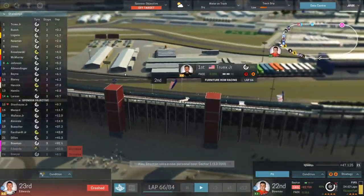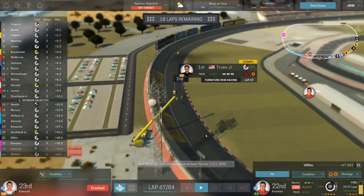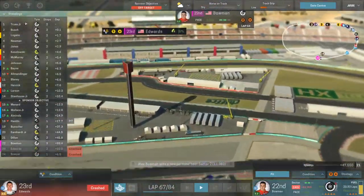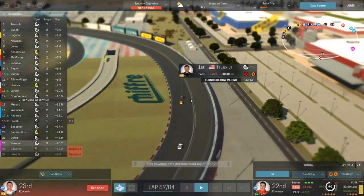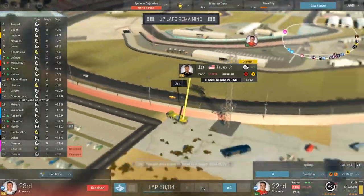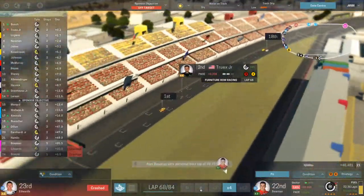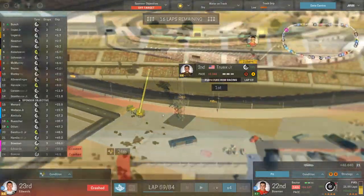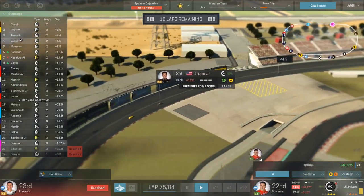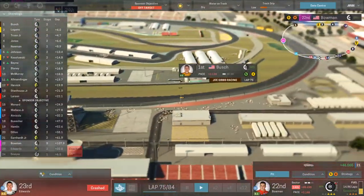Lap 66, less than 20 laps to go. Kyle Busch is putting pressure forward. Bowman is all by himself — very unfortunate. Kyle goes to the outside looking for the lead — he might do it! Truex is doing a good job defending but there it is — Kyle Busch to the lead in the season opener on lap 69. 10 laps to go and Kyle has nearly a four second lead over Logano. Truex has dropped to third, with Eric Jones, Ryan Newman, and Jimmy Johnson behind. Looks like Kyle is just going to run away with the win.